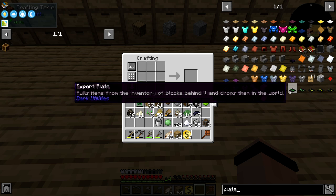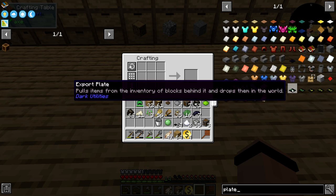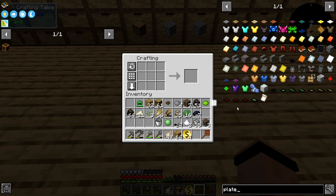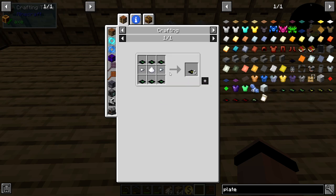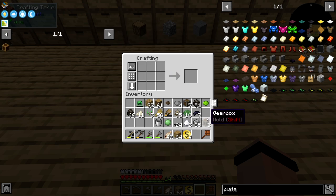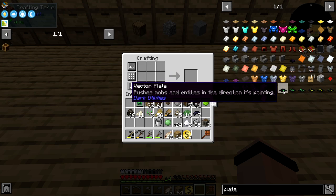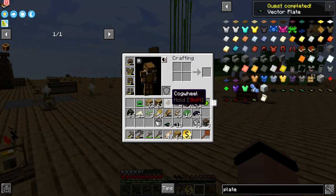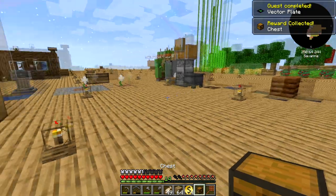So then I can do a vector plate, and it looks like Dark Utilities has new plates. 'Puts items into the inventory of blocks in front of it' — export pulls items — so these are conveyor belts now. To get up to the next speed would take iron, and we are way away from iron. So let's just get that — now I can lay out a mob farm.